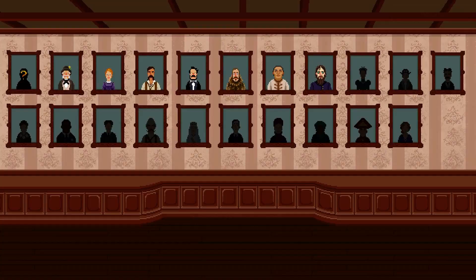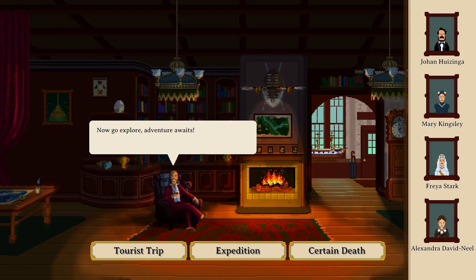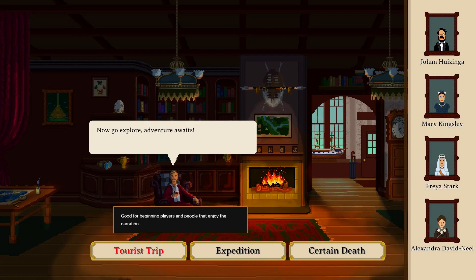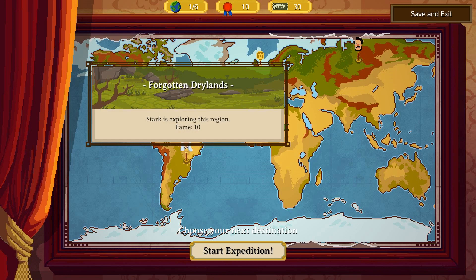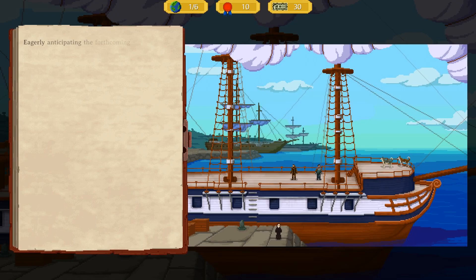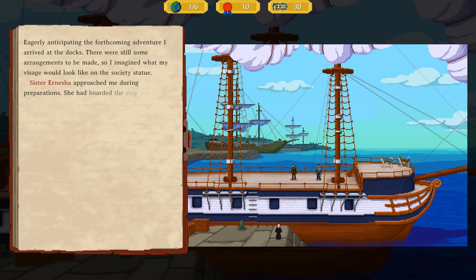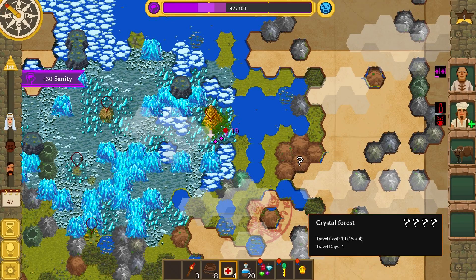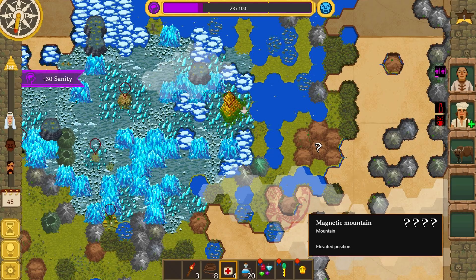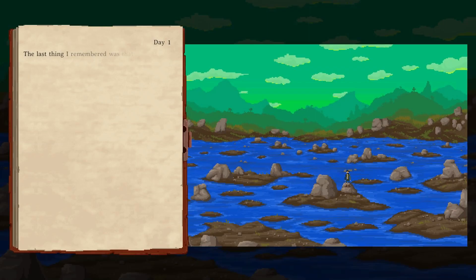Curious Expedition has a few difficulty options: Taurus Trap, Expedition and Certain Death mode — essentially easy, normal and hard with fancier names. I completed my first playthrough on Taurus Trap, which isn't easy when starting out, and now prefer Expedition as I've gotten used to the gameplay. The differences are mainly how fast you lose sanity, more enemy spawns and nastier events for your party. On harder modes, finding the Golden Pyramid means walking all the way back to your ship manually, which is harder than it sounds.